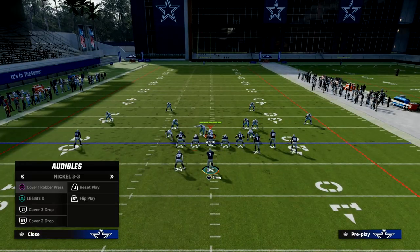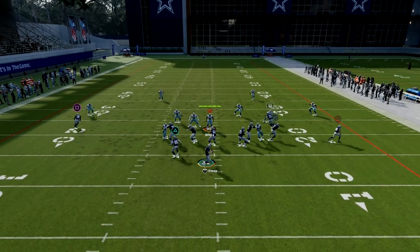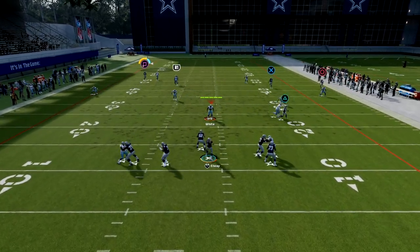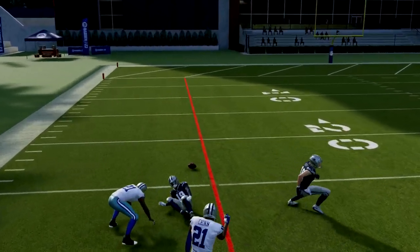Against Cover 2, you're going to notice that Debo Samuel gets this outside release, and you can free-form high-ball it up and outside — sometimes you can actually attack zone coverage very well.